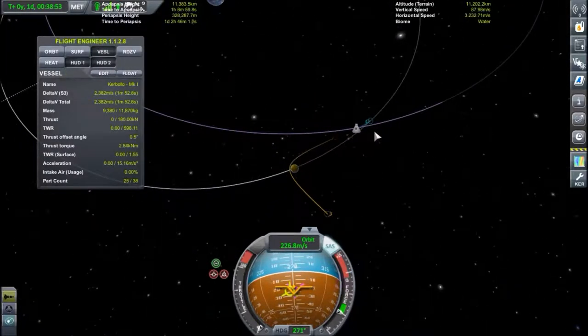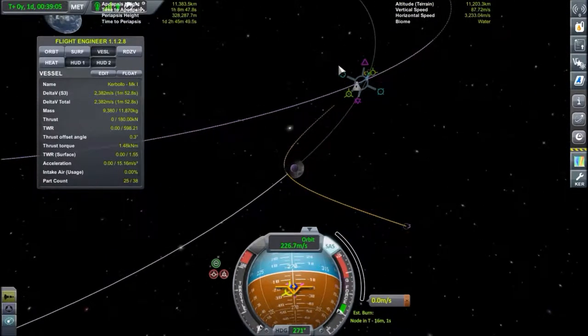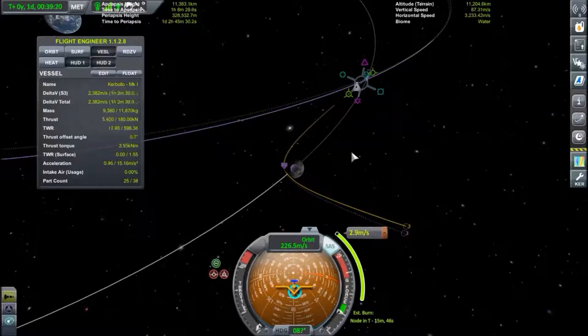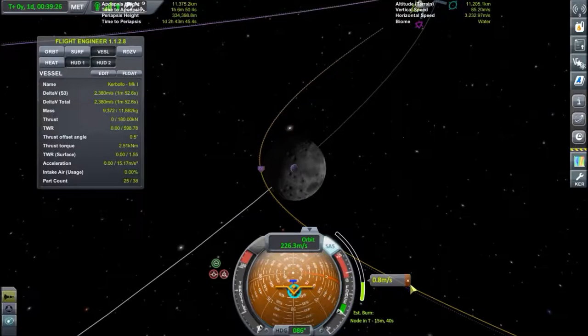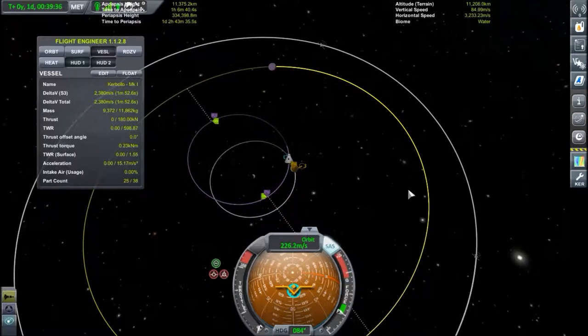Let's add a maneuver node here and see how we can get ourselves out of this impact trajectory — just like that, perfect. So let's do this — another radial burn, perfect for tweaking encounters and such. And there we go, we are a safe distance away from the Mun. Our next orbit is going to take us much, much, much closer to Minmus than if we burned straight for it.